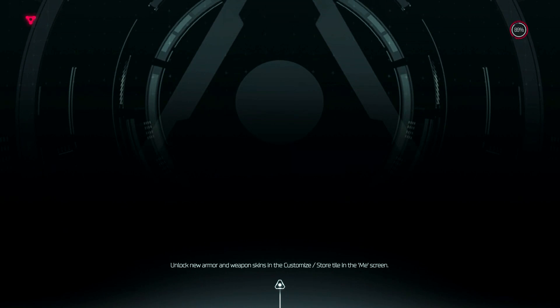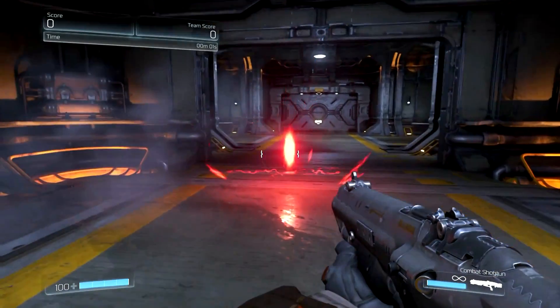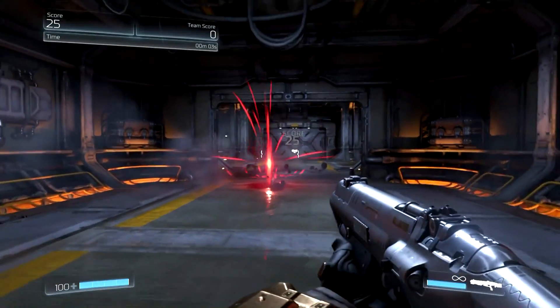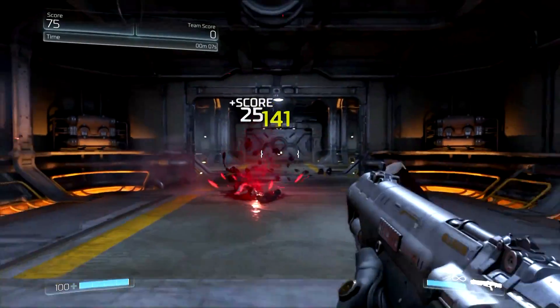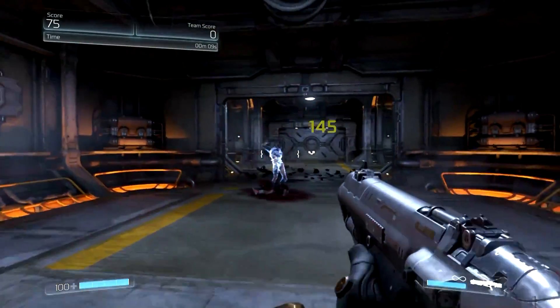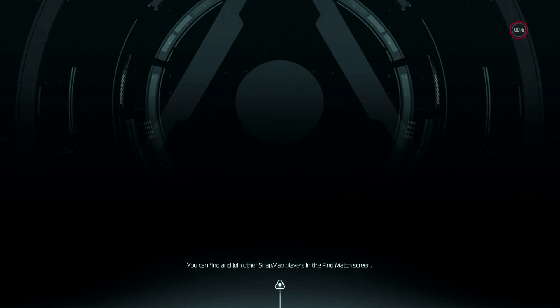Let's see if we can see our score. When I kill this enemy — 25 points every time you kill him. So that's how much he goes for.